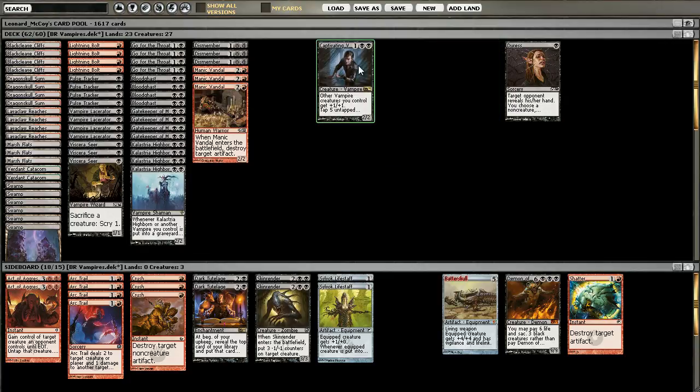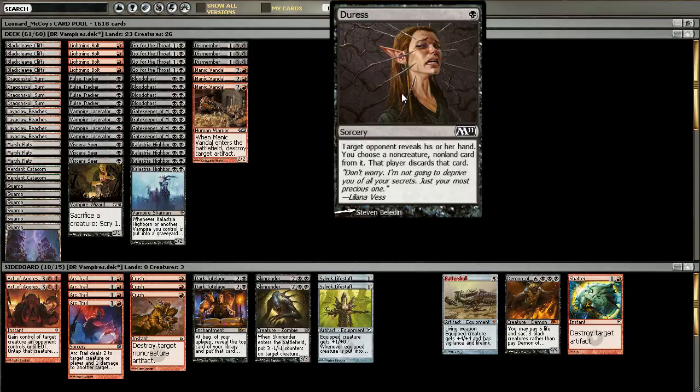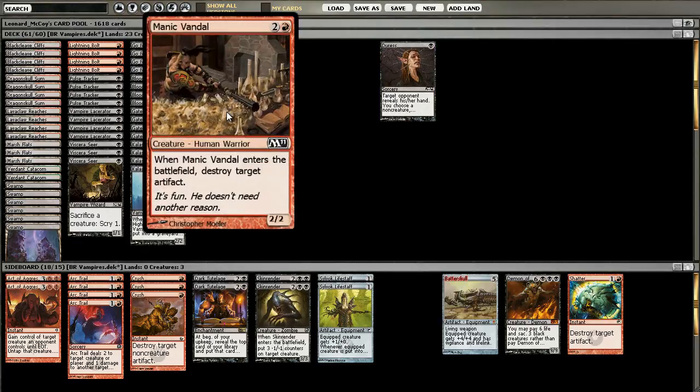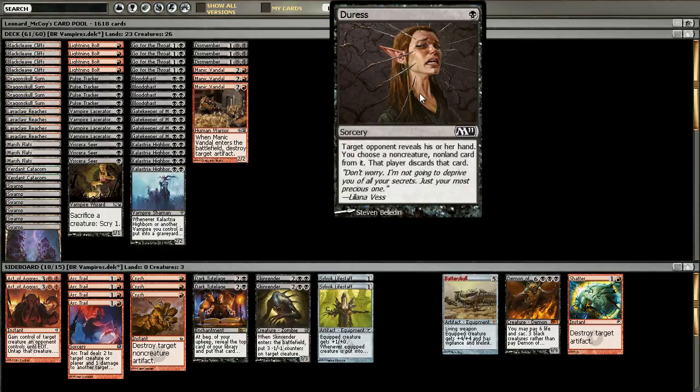It rarely happens that you have 5 vampires out, especially if you're playing Manic Vandal mainboard. So he has practically vanished, and I think it was for the better. Duress — there's a decision to make. Either you can play direct artifact removal in the mainboard, or you just play a more general approach in the form of discard, in the form of Duress. If he's playing a Stoneforge Mystic and fetching his equipment — his Batterskull, his Sword of War and Peace, or Sword of Feast and Famine — against you...